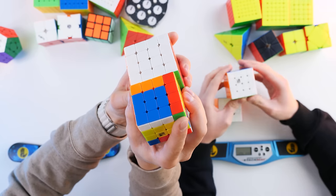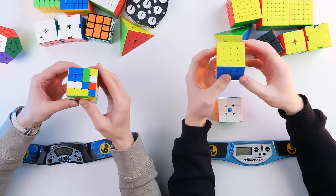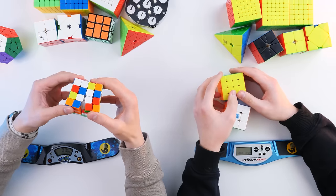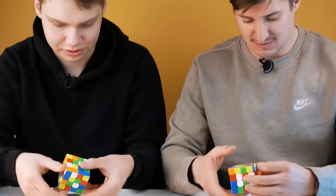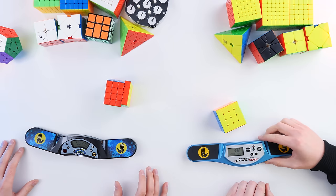The smaller the cube, the lighter it is — you can practice longer and it's more pleasant. What are your 4x4 scores? In my best, I solved it in less than 30 seconds. Less than half a minute — that's an impossible result for me. Let's try to solve them — you scramble mine and I'll scramble yours. They turn identically, no difference. Ihar solved in 33 seconds, I got 56. Same cubes, different speedcubers.